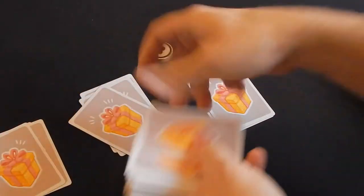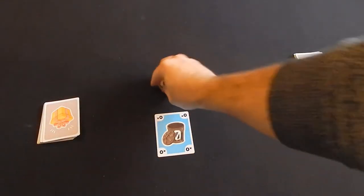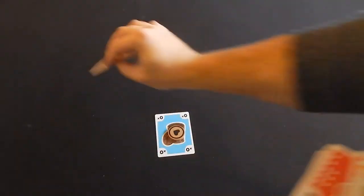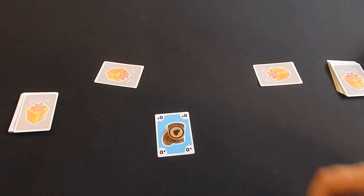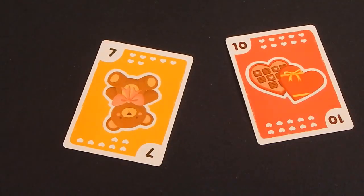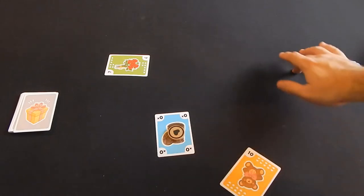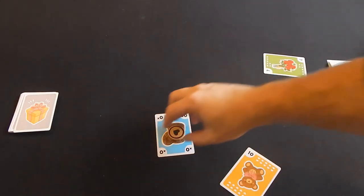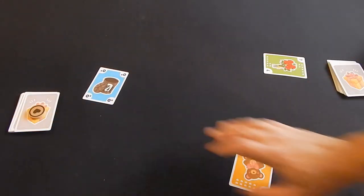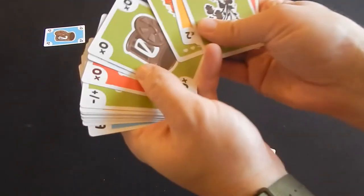The deck is dealt out to all players. The starting player chooses one card from their hand and places it face up on the table, placing the wooden token on top of the card. Every other player chooses a card from their own hand and places it face down in front of them. When all players have made their choice, they will reveal their card simultaneously. The player with the token in front of them then selects any one of the face up cards. The player whose card they selected then gets to choose the next face up card. This continues until there are no more cards.